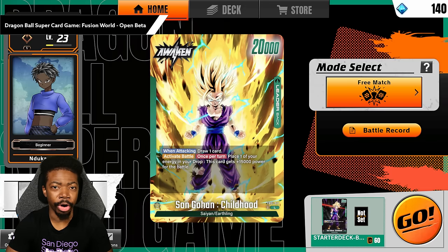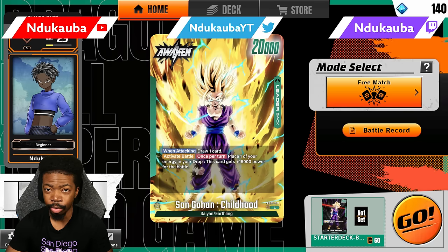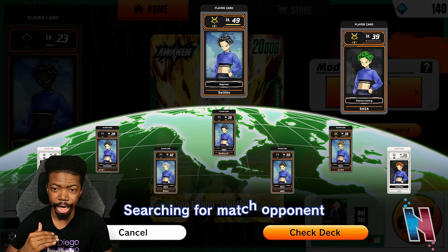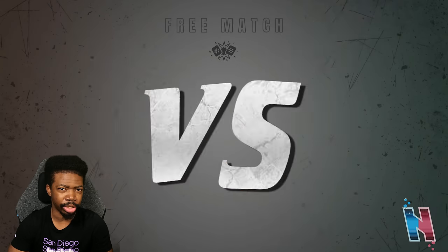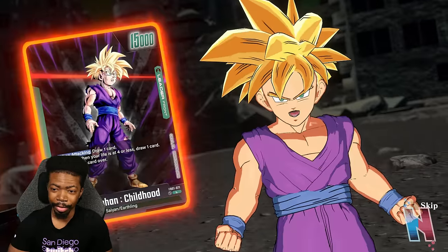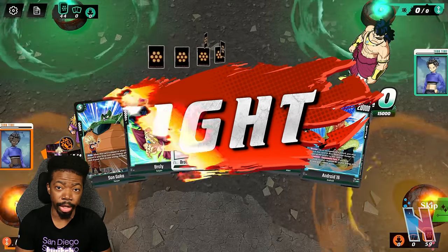All right guys, we're back with some more Dragon Ball Super Card Game Fusion World open beta. In the last video we ended up using the blue deck with Goku Black, but today we're gonna try out the green deck with Gohan. When it comes to the green deck, everybody has been using Broly. I've only encountered somebody using Gohan once and they just forfeited.